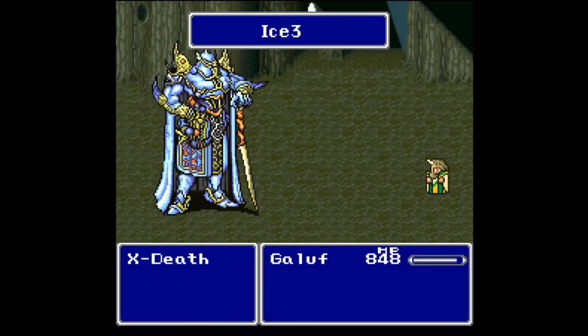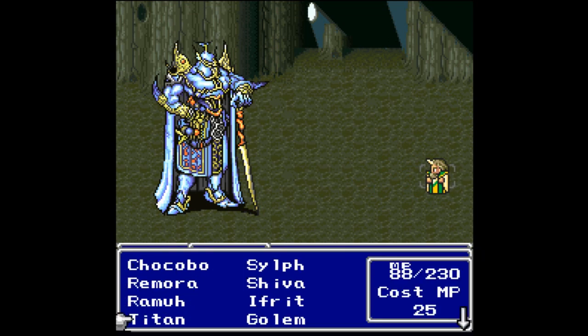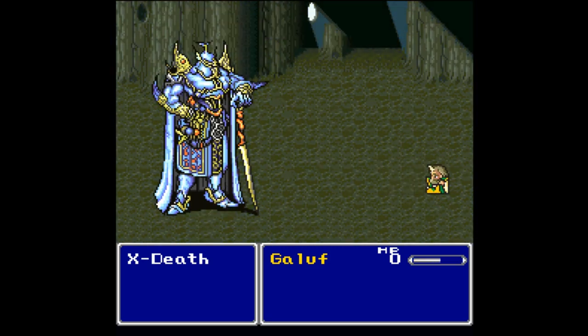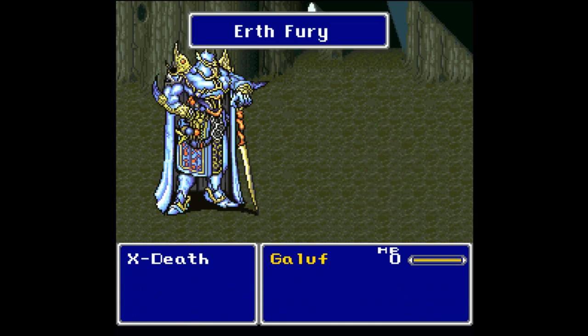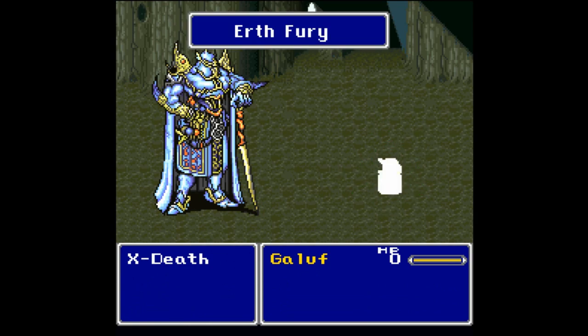It's boss time again — we're up against Ex-Death. We cannot lose! Let's go for Titan. You see how much damage that did — Galuf just doesn't give a damn about your battle system anymore, game does not care. He says it doesn't matter how much damage you do to him — he will live. Just keep doing as much damage as you can. This is a fight you cannot lose simply because Galuf says you cannot lose it — how awesome is that?